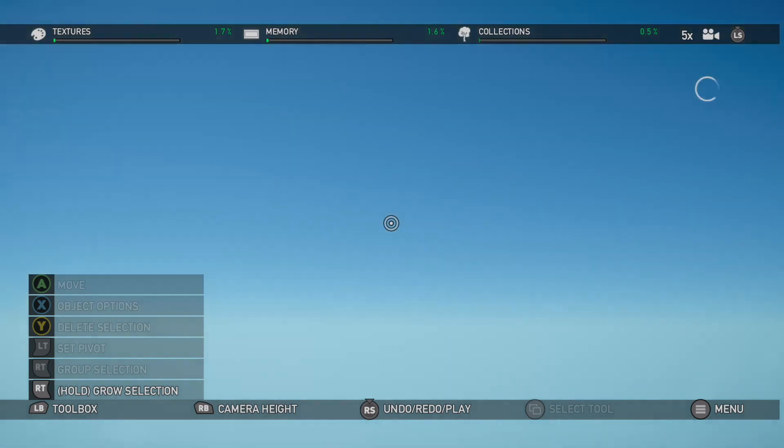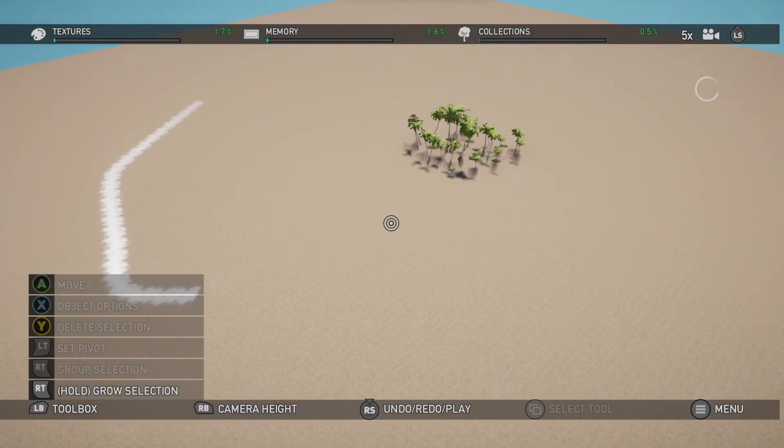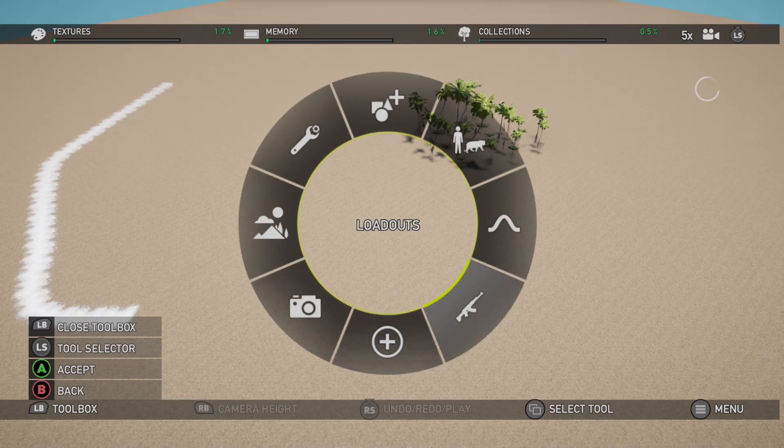How on earth do I get out of this? There we go — there's our map. That was extremely disorientating, but you get the idea. That is a very cool looking tool.